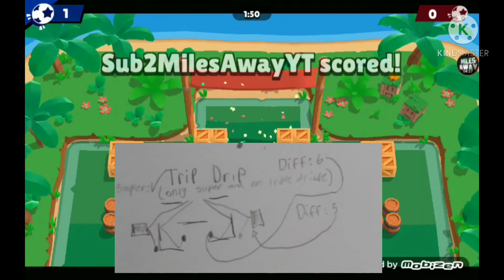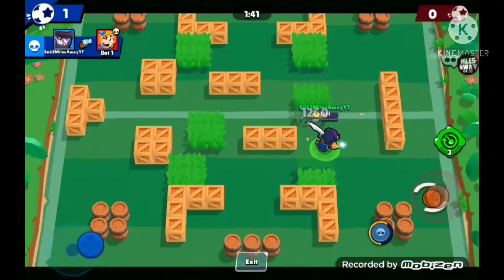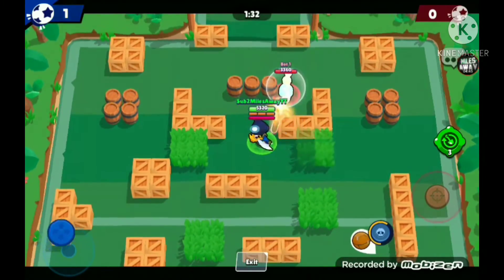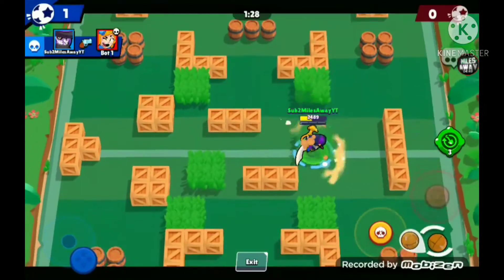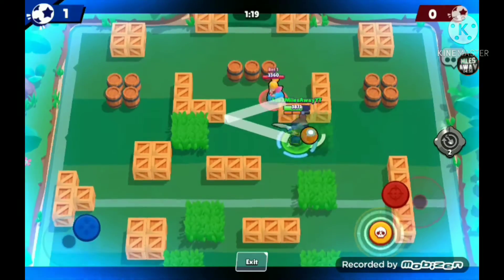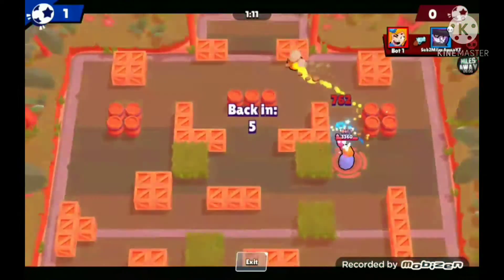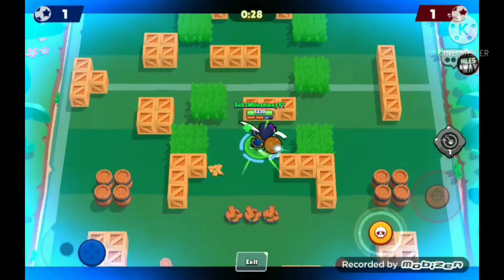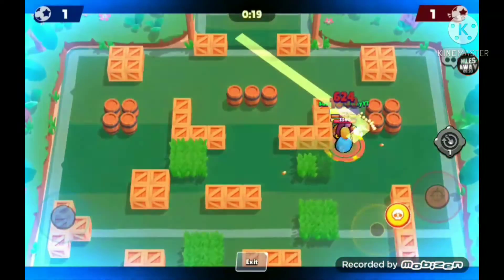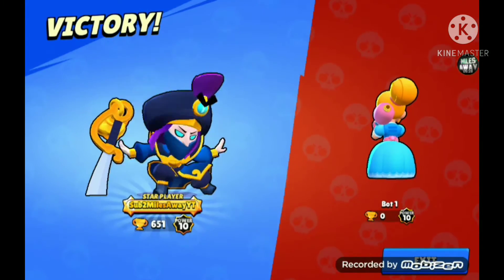You can do it like that — that one is difficulty rating six. Yeah, that one is really hard to get perfect, especially when you're feeling pressured. I'll show a quick preview of the other one too — just gotta get super. Okay, here it is — you can also do it on any one of these walls like that one or this one. That's the Trip Drip, and it's only on Triple Dribble.